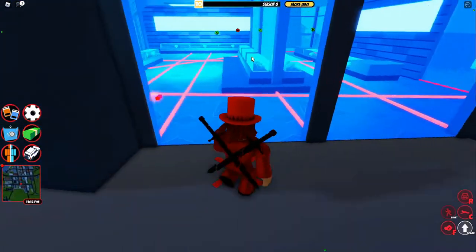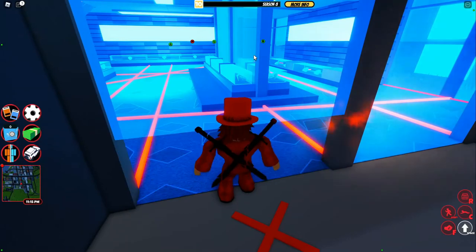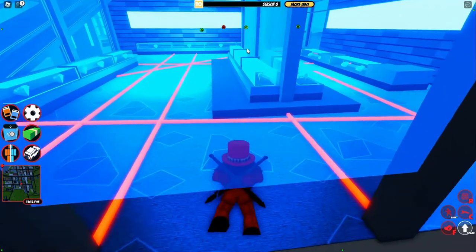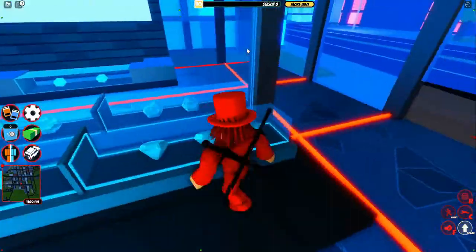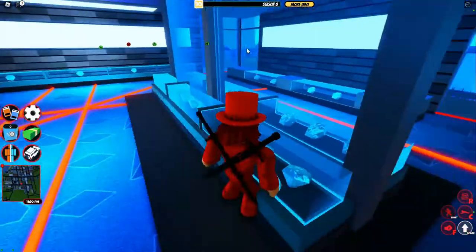Come to the red X's just here and stand at them — don't do anything, this will automatically do itself. Then click C to crouch. When you're underneath here, jump and get to one of these boxes — any box will do.